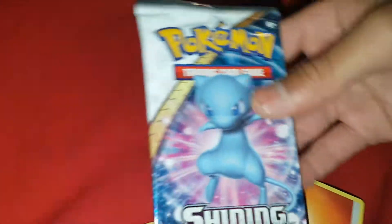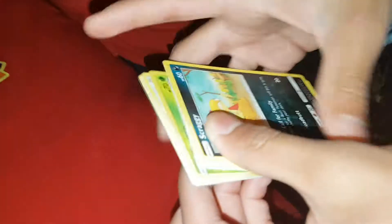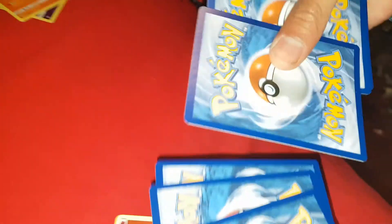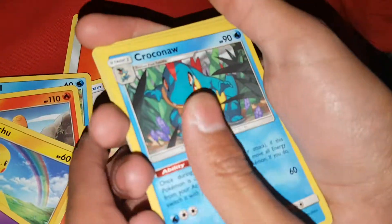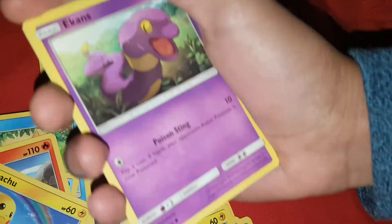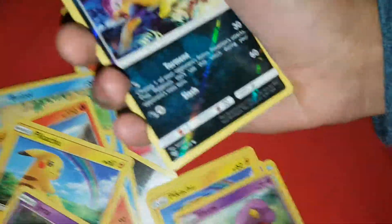Let's go with this Mewtwo — we got two. I'll open this one. Here it is. We have a Scraggy, Croconaw, Jynx, Pikachu, Eitkins, Live Pro Mediate reverse hollow.